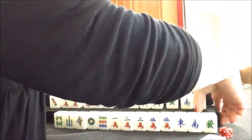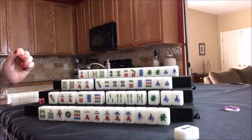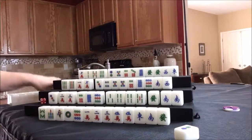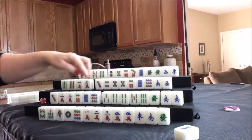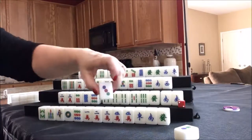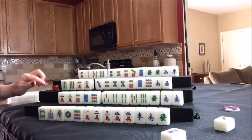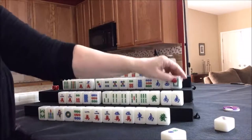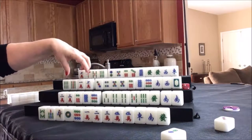We'll move things over to make room for exposures and discards. Now we draw for south — they got a six bam, which is a good tile for a half flush. We discard the three dot for south. Draw for west — they got a white dragon, which helps them get to a half flush. We discard the one crack for west. Draw for north — they got an eight crack. We need dots, so let's discard the two bam.